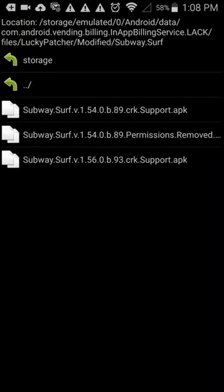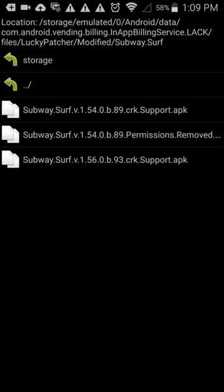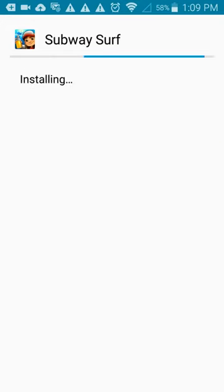Okay, so after that is done installing, what you're going to do is click Go to File, and then you're just going to click the top file that pops up, and you're going to click Uninstall and Install, and click OK. Mind you that the app will downgrade, but if you update it from the App Store, then your hack will be gone.